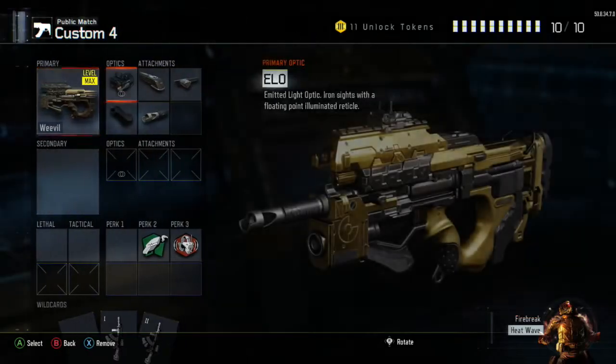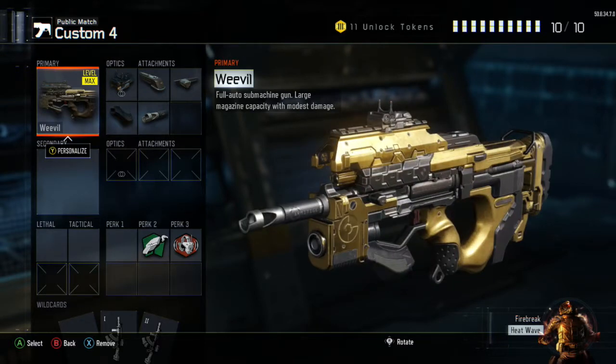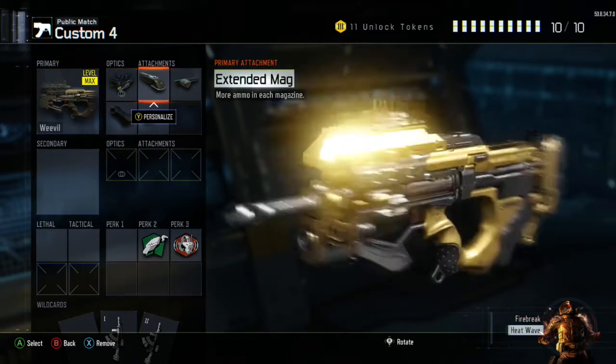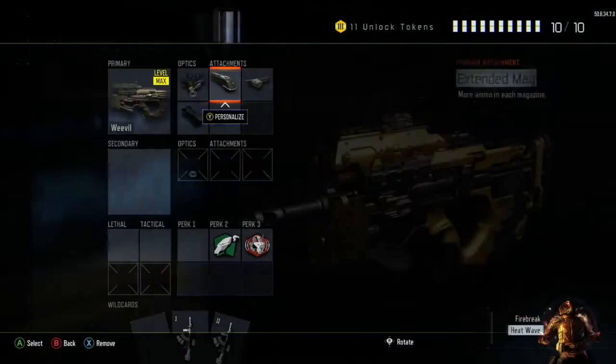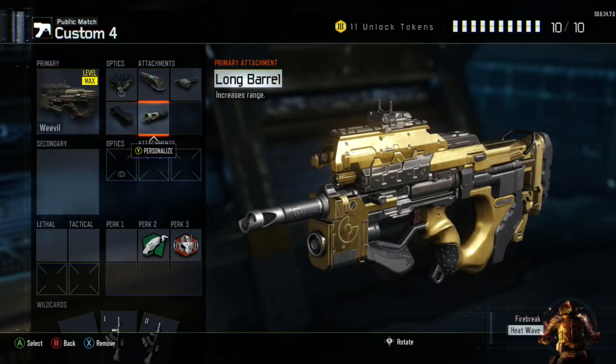We've got the Weevil — trying to get my machine guns gold. I'm running the ELO sight, which is really good for picking off long range. Extended mag is really helpful when there's a lot of people — you don't really have to reload. Also got long barrel, rapid fire, and grip.